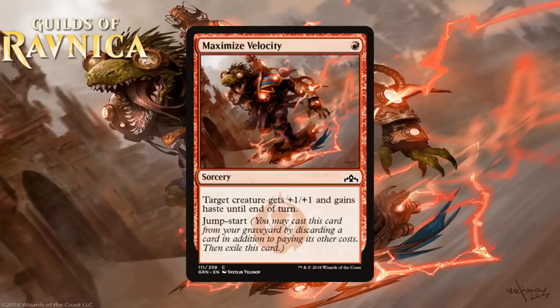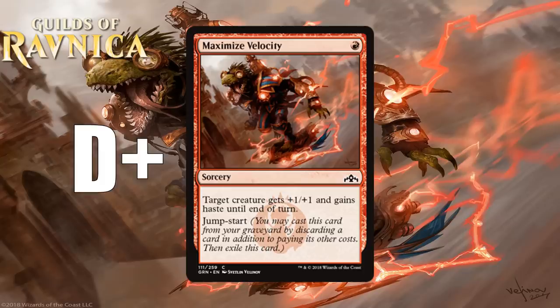Next we have Maximize Velocity, which for 1 red mana is a common sorcery. Target creature gets +1/+1 and gains haste until end of turn, and it has Jumpstart. We saw the other Maximize Jumpstart card when we looked at blue, and I think this one's worse. Sometimes you can cast it twice in a turn and give two new creatures haste, but that involves having four cards in hand — the two creatures, the spell, and something to discard — so that scenario isn't particularly realistic. Flying, which the other Maximize card gives, is just better than haste most of the time. Like the other Maximize card, this gets better if you have instant and sorcery spell triggers, and it works well with creatures with Mentor, but still I think you cut it more than you play it. I'm giving it a D+.